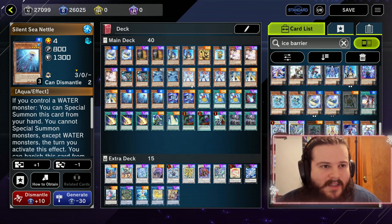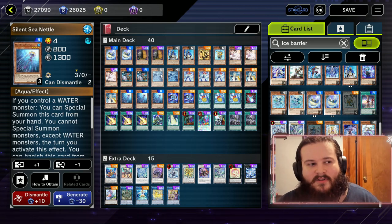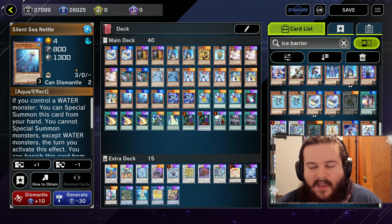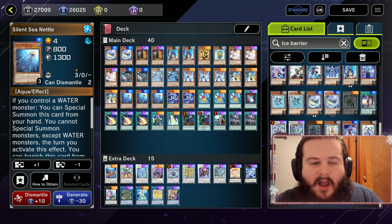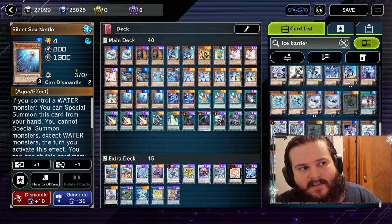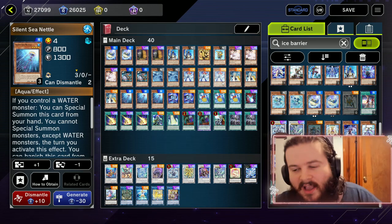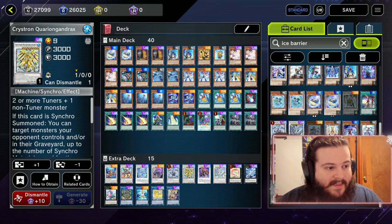Was it fun when you actually got to do stuff? Yeah, obviously any deck is fun when you get to do what it's meant to do. This is why I believe Master Duel and Yu-Gi-Oh in general should have secondary formats — like a super low power-scaled format using legacy cards, where something like Don Zaloog is a good card. Then cards like these could actually work and be competitive.